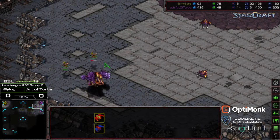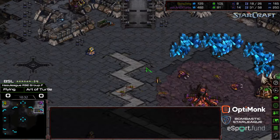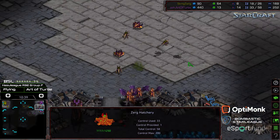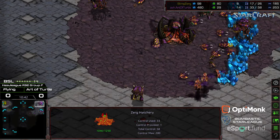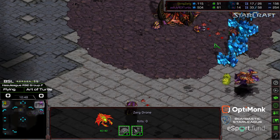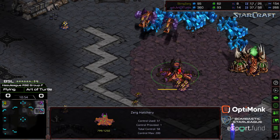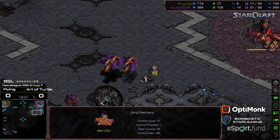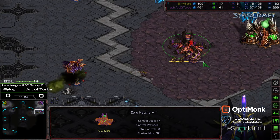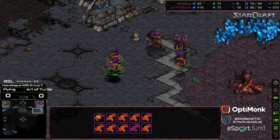Scourge looking for angles. This time Art of Turtle microing it well, and because of Scourge coming in first, that's buying room for Art of Turtle to go ahead and engage the Zerglings at the natural expansion. It looks like they're not going to be in sufficient numbers to take that hatchery out — still trying to kill drones, but Art of Turtle doing a great job microing. Scourge trying to re-engage, but again that was at an off timing so they weren't engaging the Zerglings simultaneously. The supply count's been continually growing for Art of Turtle.